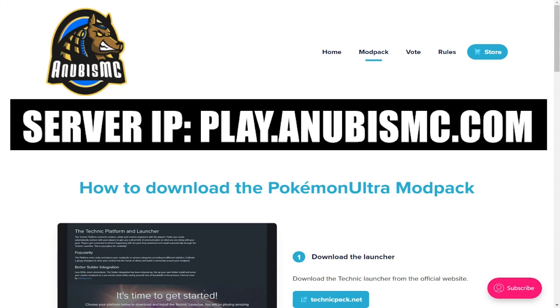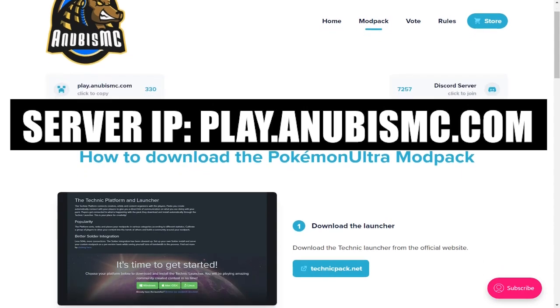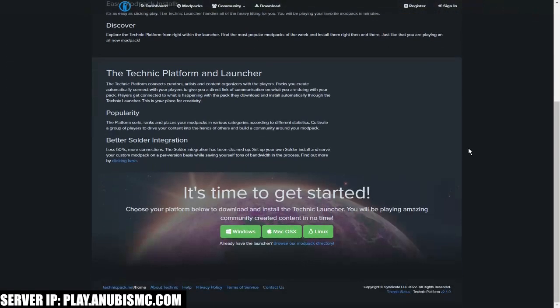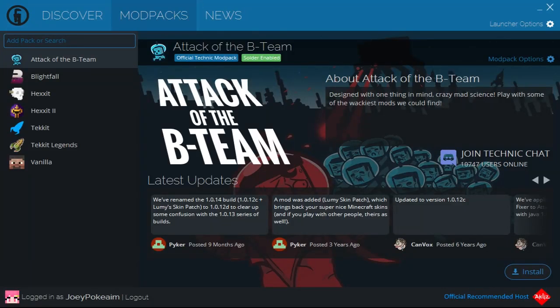You basically just need Minecraft Java Edition. The server IP is play.anubismc.com. The first thing you want to do is download the Technic Launcher — just download it for whichever version of computer you are running.